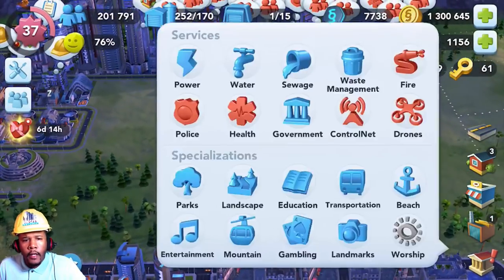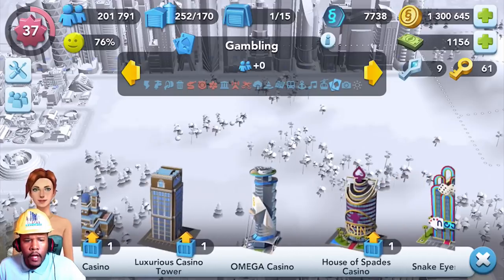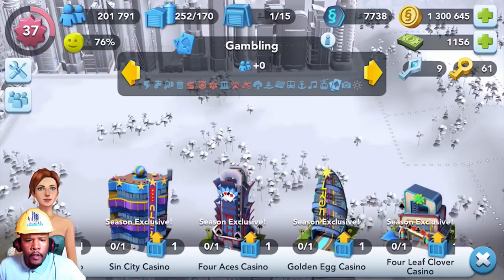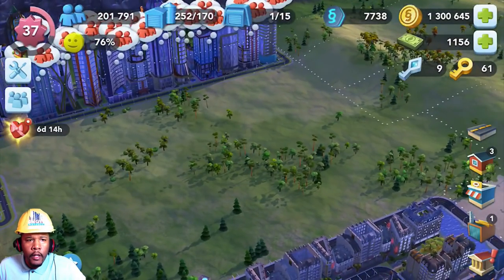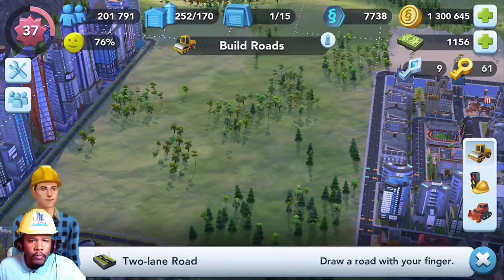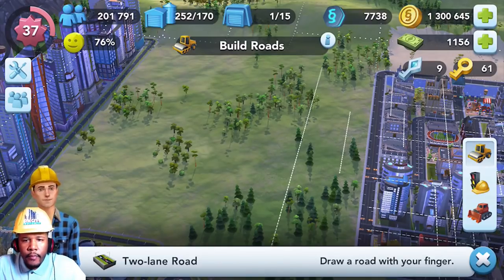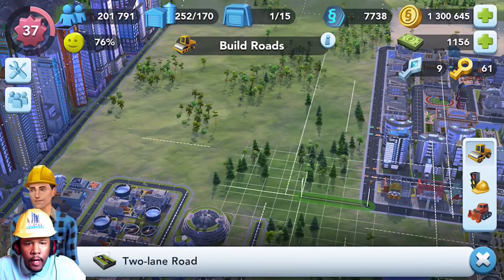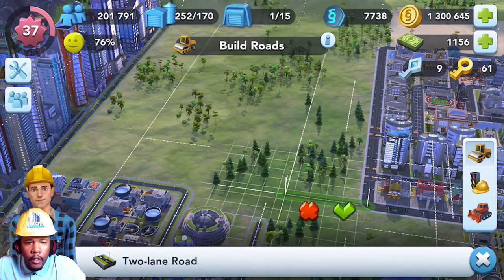Here's the plot of land we have for the next section — we're going to be doing the gambling district. I've got everything but the Omega casino because I'm not ready for the Omega stuff yet, but I've got everything from that season exclusive we had a few months ago. Hopefully you collected those — they're in the background there, a bunch of epic buildings. I have like 30-something epic buildings.